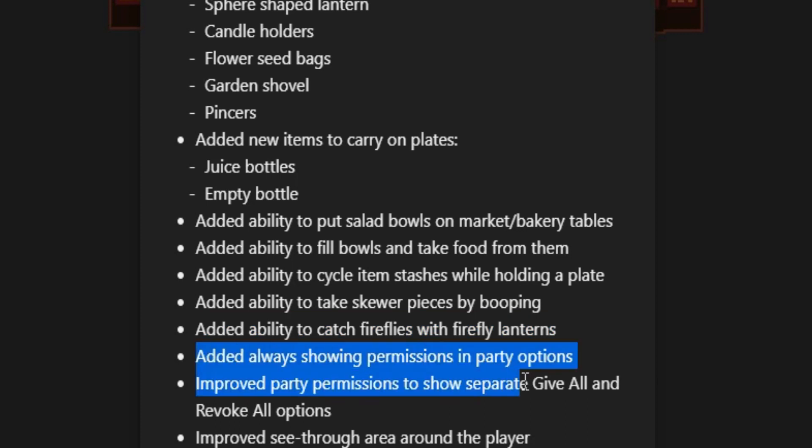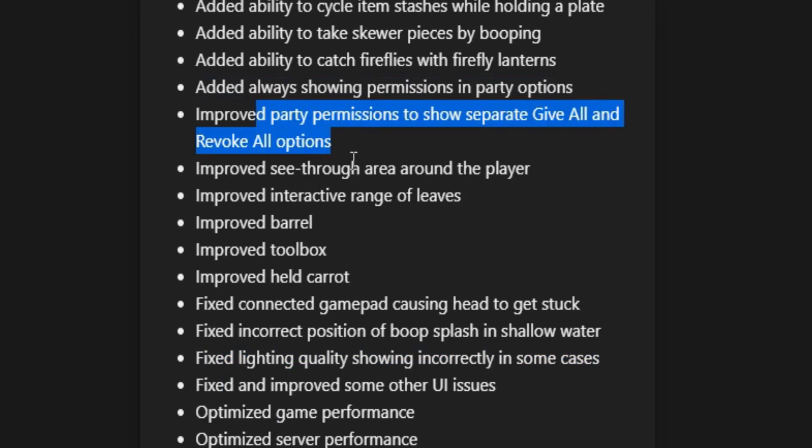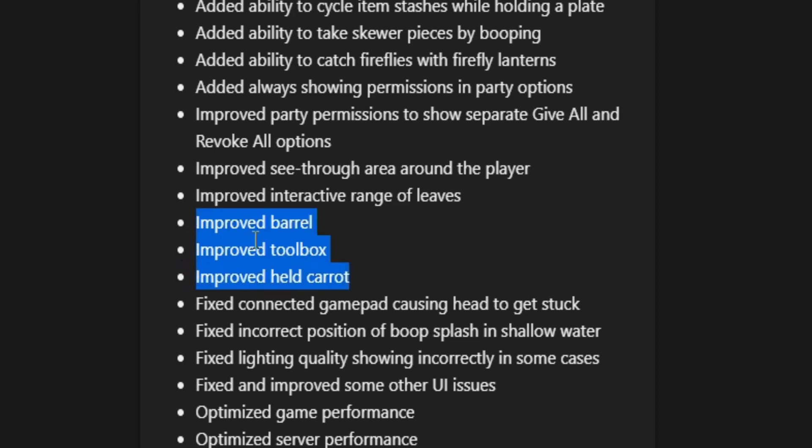They added always showing permissions and party options, so your party options will always show all your permissions. They improved the party permissions, improved the see-through area around the player, the interactive range of leaves, and they improved the barrel, the toolbox, and the held carrot — essentially they changed the sprites of these items, so they look different now.